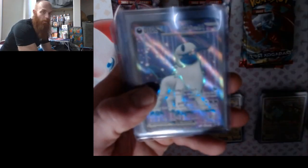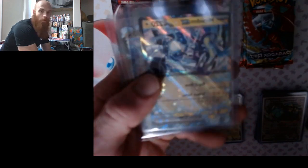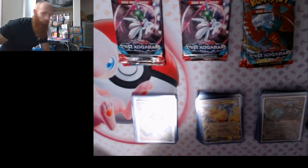And for the last stack we got a Poppy, Absol, Tyranitar, another Miraidon EX, and Dragonite. That's the review — I'll be back and we'll be doing some Paradox Rift opening. I'll see you next time.